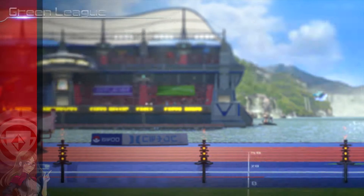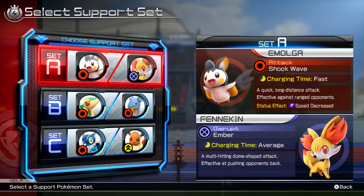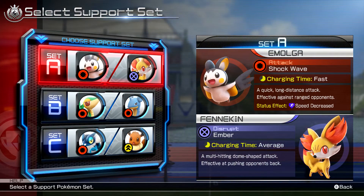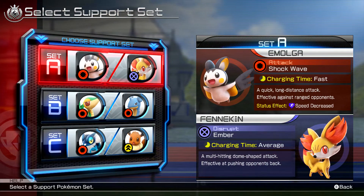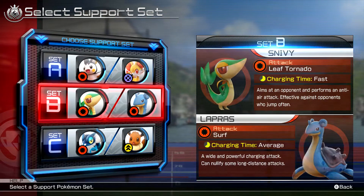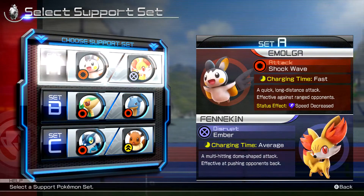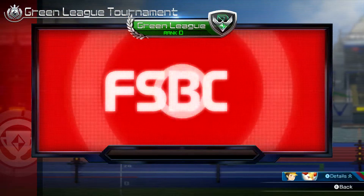Tournament time boys, let's do this. So we need to pick a support set that's going to take us all the way through. I think Amolga and Fennekin is where I'm leaning towards because I've used that the most. But Eevee would be really helpful. We're going to go with Amolga and Fennekin, because disruption on Fennekin is really useful and Amolga can slow down opponents.